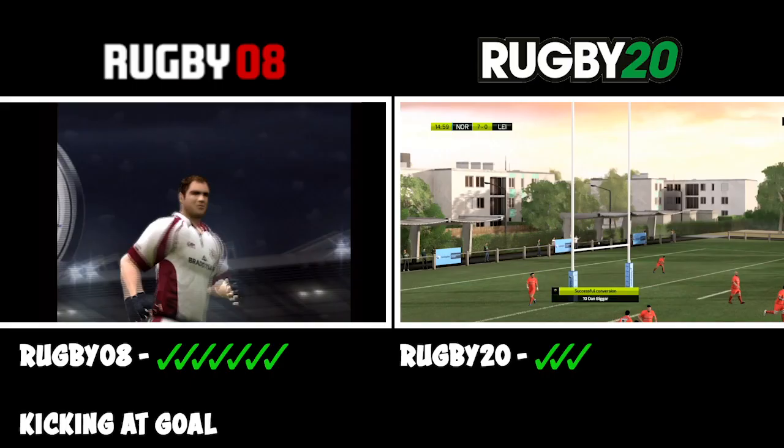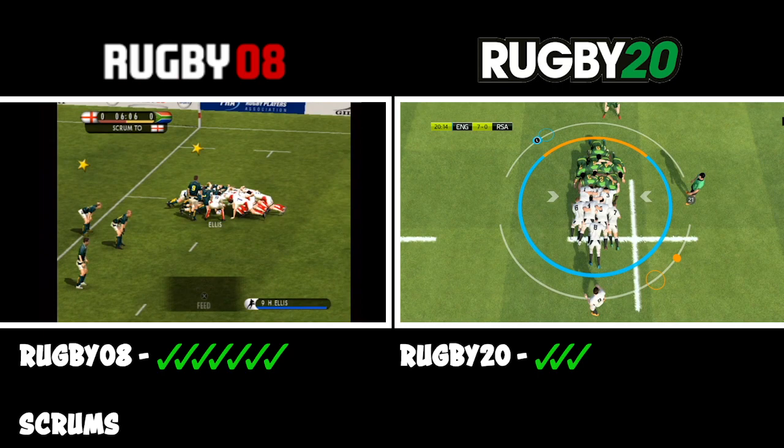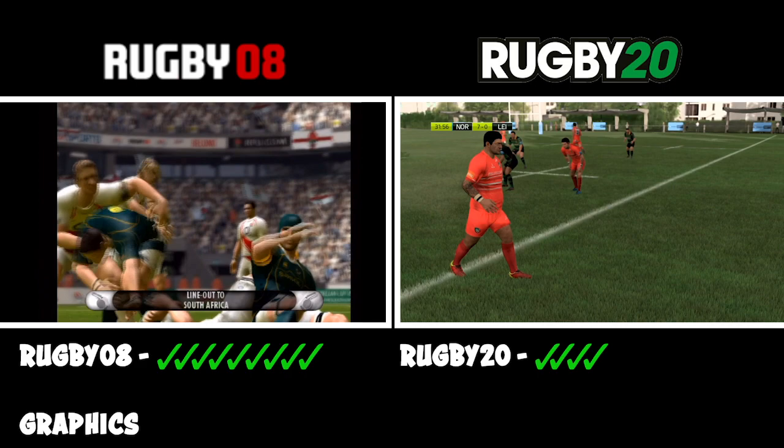Moving on to scrums — it's a little bit easier in Rugby 08. In Rugby 20, as you'll know from my online games, it's quite hard to win a scrum, especially online. It's quite complicated — you have to do multiple different things — whereas in Rugby 08 you put the ball in and it's out. Looking at the players, you can see Jason Robertson on the left and Dan Biggar on the right. The detail is obviously better in Rugby 20, but there's a lot more actual graphic content during the games in Rugby 08 — there's fights, off-the-ball stuff. It's a lot more interesting.